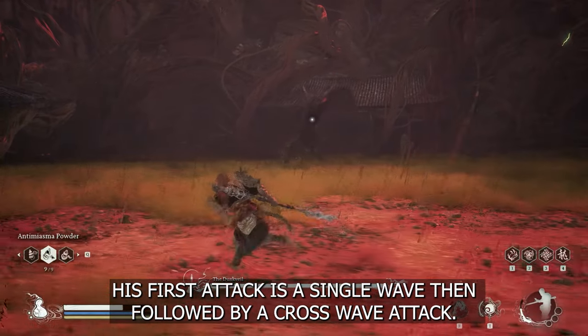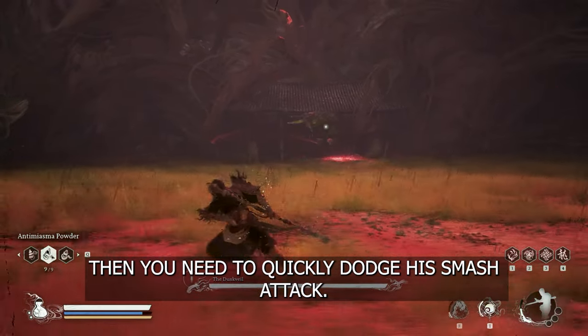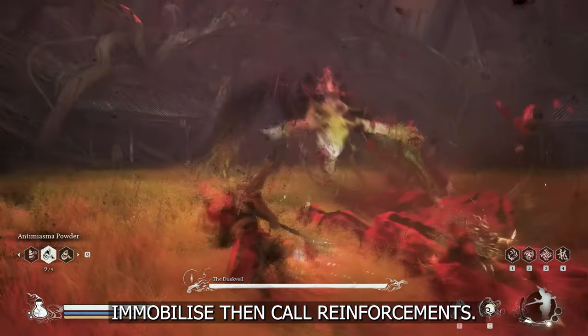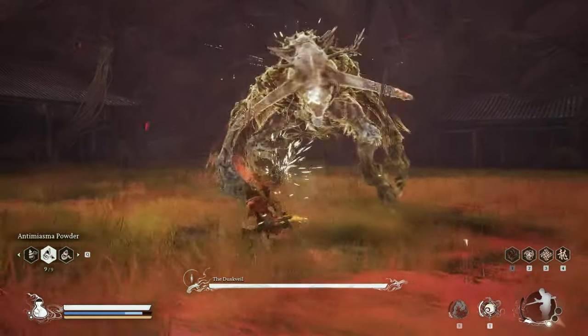His first attack is a single wave, then followed by a cross wave attack. Then you need to quickly dodge his smash attack. Nemo Blast — then I think this is a wise time to call reinforcements.